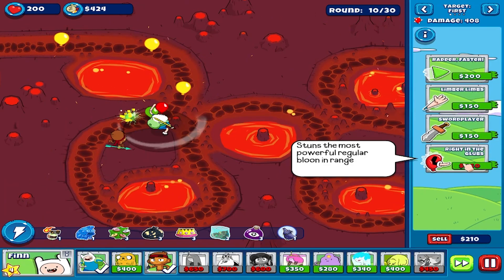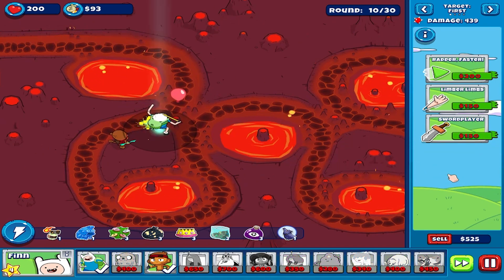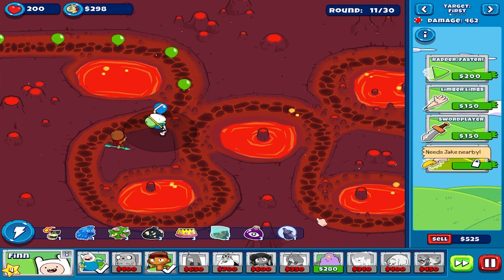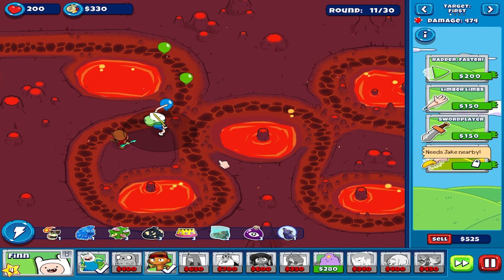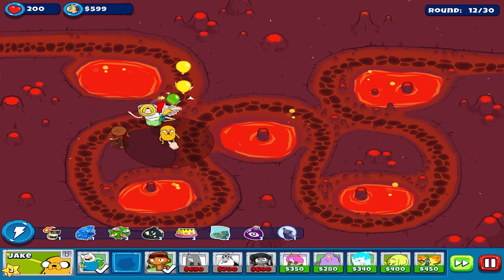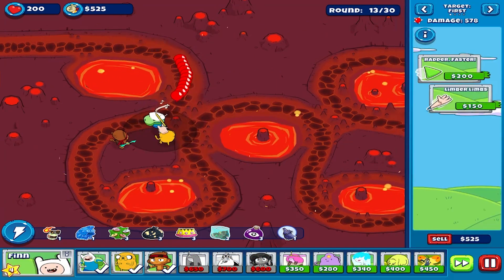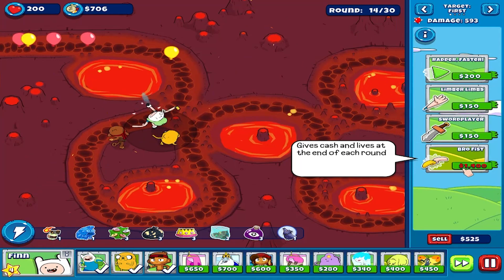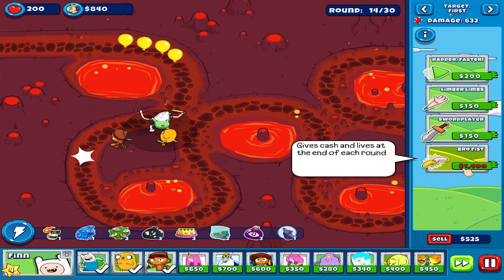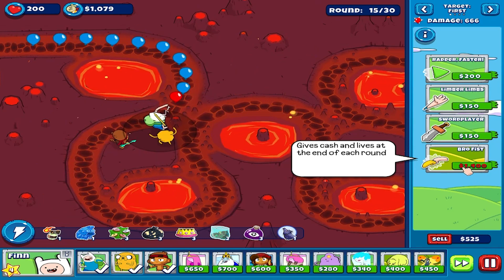Now it's time to maximize our cash inflows. We'll be wanting to generate more cash per round, so we'll place Check nearby and upgrade this one. This upgrade gives cash at the end of each round - it's a dual combination, just what we want.